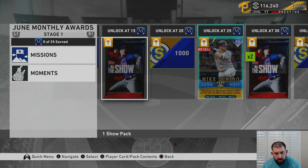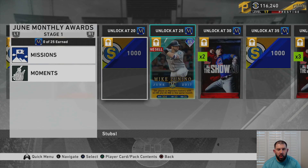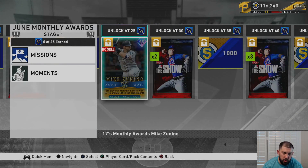At 10 monthly points you get 500 stubs. At 15 monthly points you get a The Show pack. Hopefully you guys pull a diamond in some of these show packs you get for free on this reward path — I'm praying for you. I hope everyone hits big because I like to see people that play the game get those good cards, especially for free. At 20 monthly points you get 1,000 stubs, and at 25 monthly points you unlock Mike Zanino.